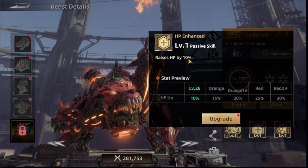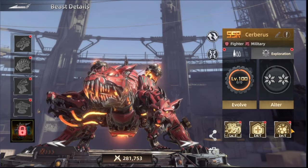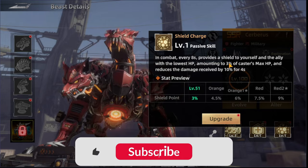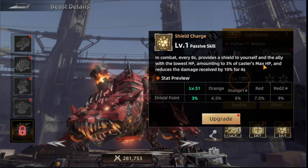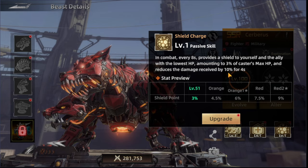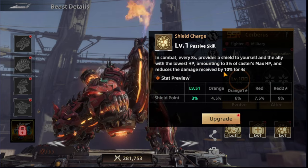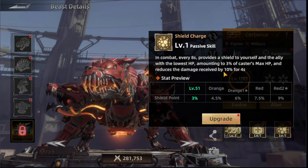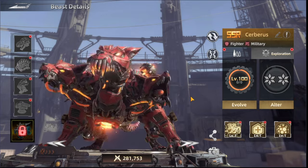The HP Enhanced skill increases with upgrading. The last exploration skill is Shield Charge. Every eight seconds it provides a shield to yourself and to the ally with the lowest HP — amounting to 3% of the caster's max HP — and reduces damage received by 10% for four seconds. So he helps the lowest HP ally with both a shield and damage reduction. Highly recommend getting him.